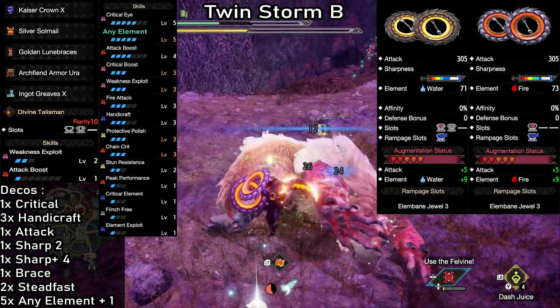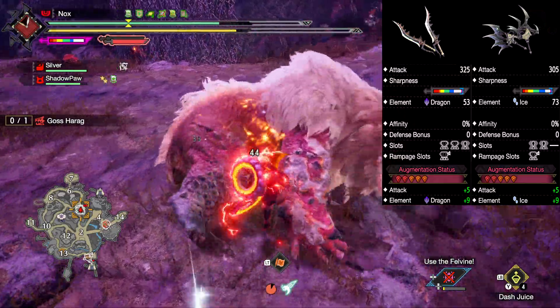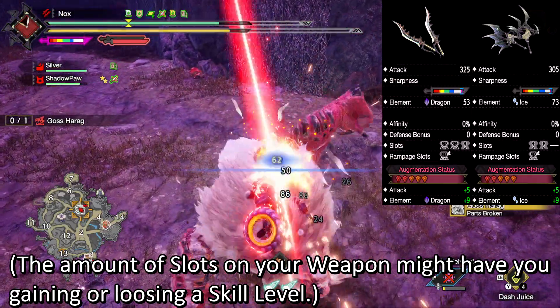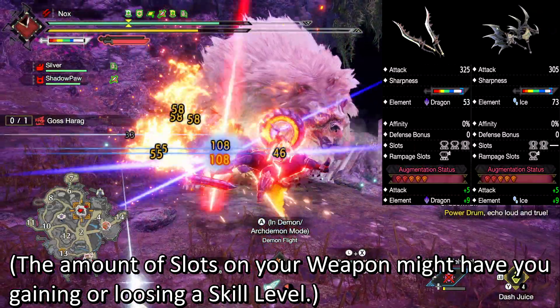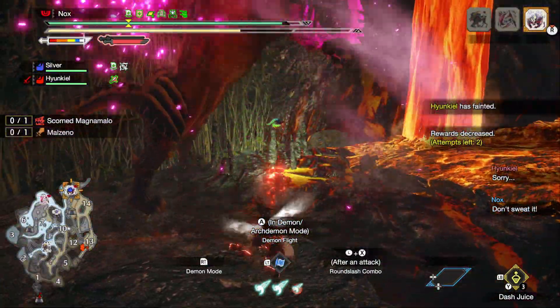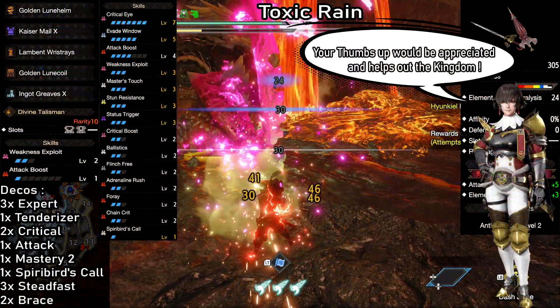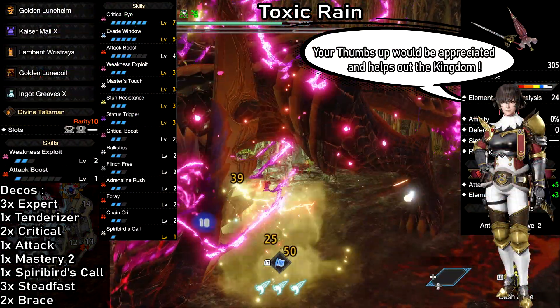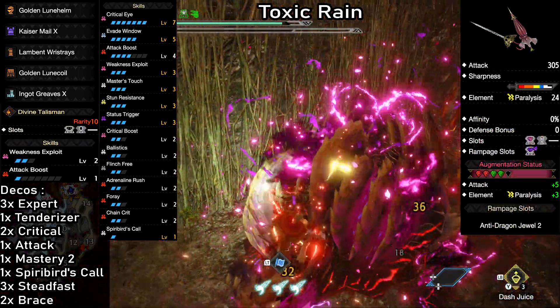Other talismans will work as well of course. For the additional weapon options we have another one for dragon and another one for ice — both very good. With all the weapon options across the Twin Storm builds, you should have plenty of elemental Dual Blades to choose from. Now we have an incredibly strong and fun to play paralysis build: Toxic Rain. The number of paralysis you can get with this build is absolutely disgusting — we're talking more than 10 paralysis in some cases.